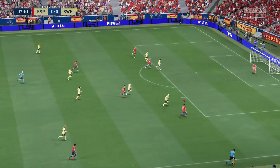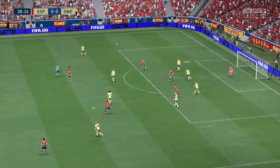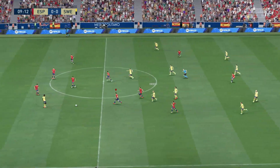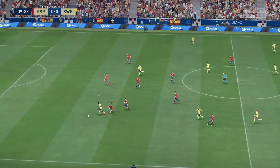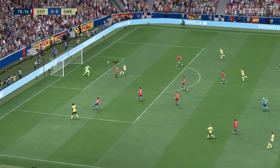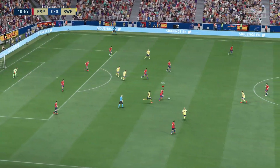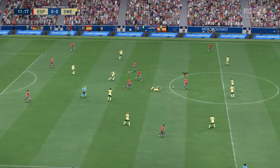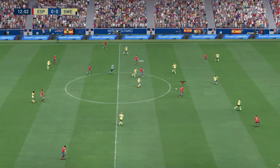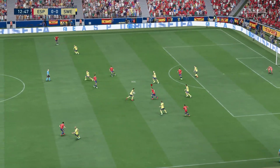Good movement. Good looking cross. There's an effective clearance. Izak. Great play. Chance to play it in — not quite the clearance we were hoping for. They can keep possession of it now. Rodri. Koke with it. And a strong tackle.